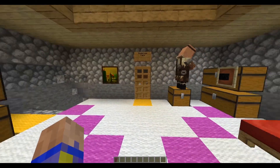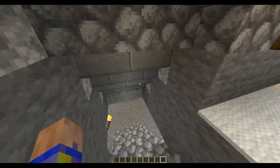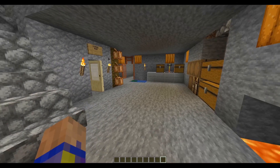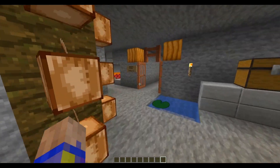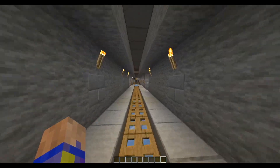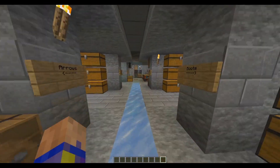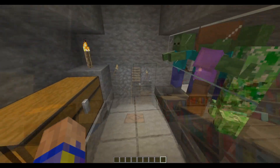Not much has changed on the inside — it's about the same. We have a storage area, a sleeping area, the nether portal down below, a tiny little brew station, and down this long corridor with some storage here is my skeleton spawner XP farm.